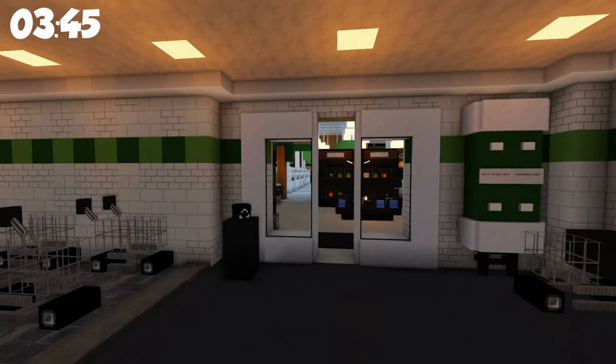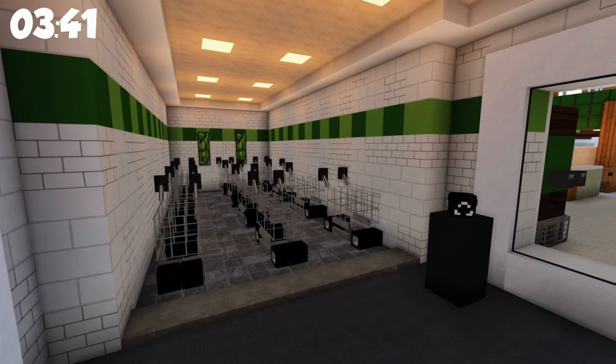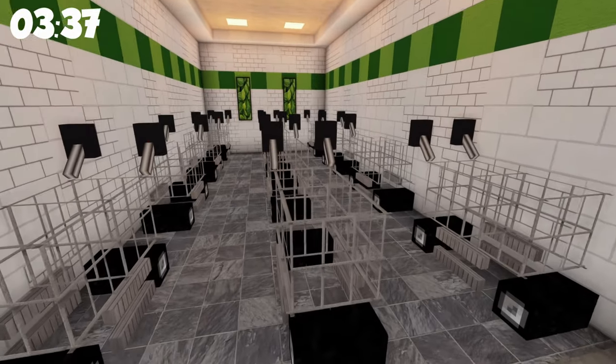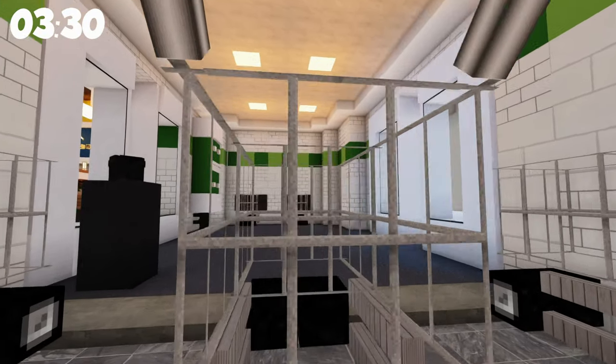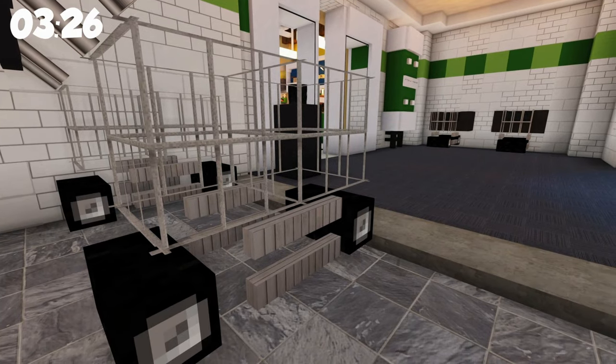Coming in, you can immediately see what I mean about this thing being dynamic. It is beautiful on the inside. Love the blocks they've used, love the color choices. And look at these carts. I do feel kind of like a child - this is what my daughter feels like. Look at the design of the carts. It is wonderful.